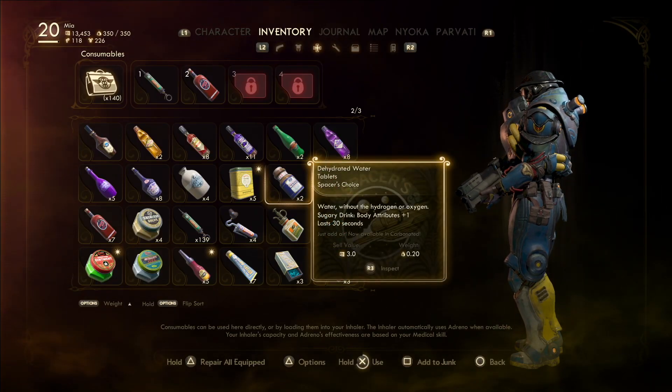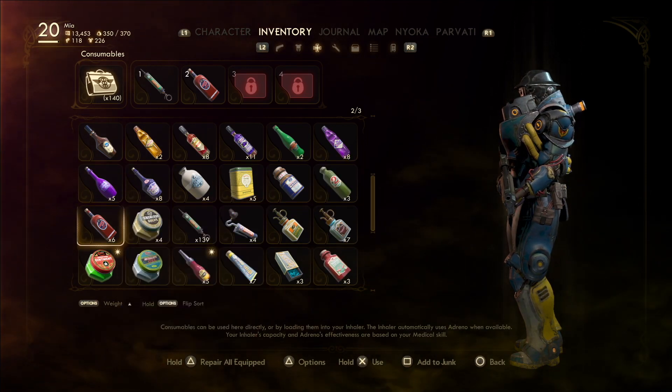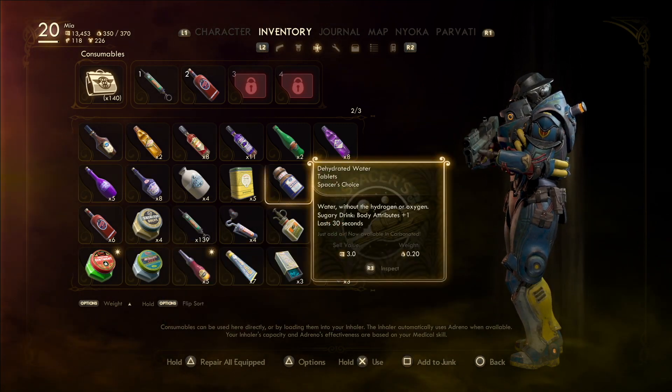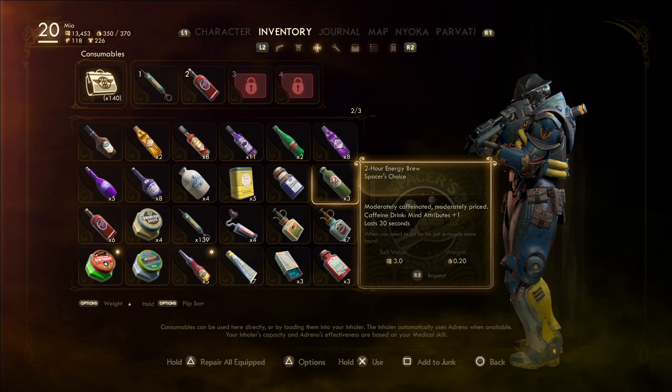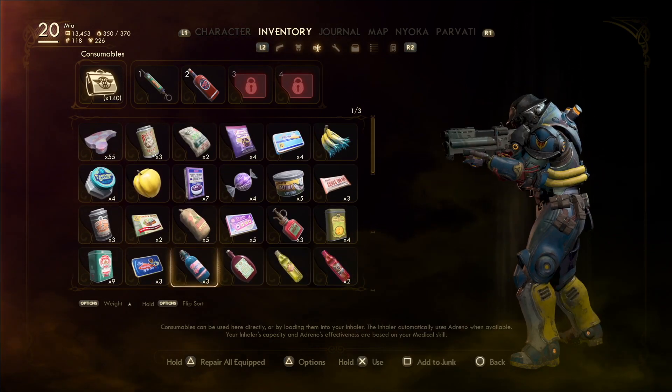Now just consume all five items together. Hold X when you are consuming them, because if you just press X it's going to put them in the shortcut menu up there. Hold X and you will consume it, and yeah as soon as you consume all five the trophy will pop up.